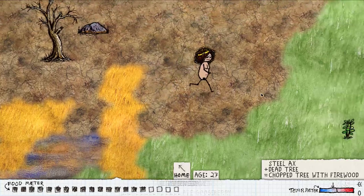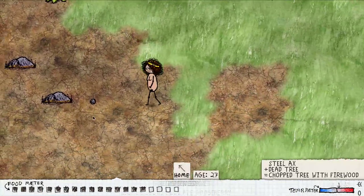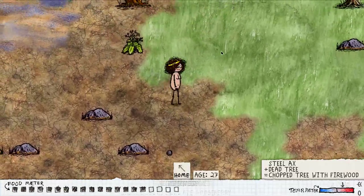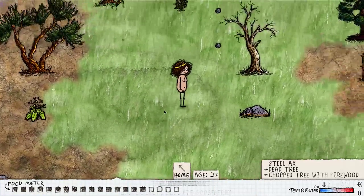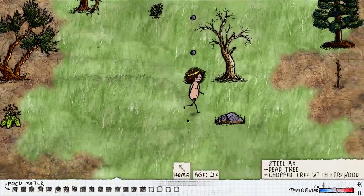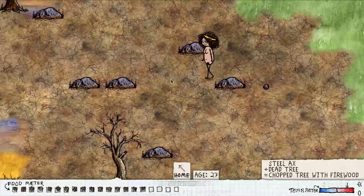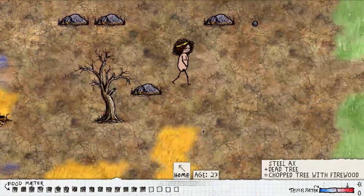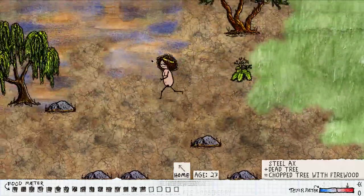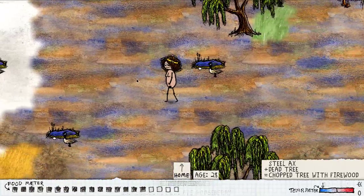Your temperature meter is based on what tile you are standing on, and there are different biome types. The first biome type is the plains biome — this green biome we are standing in right now. Then you have your desert biome, which is the cracked brown biome. That is going to be one of your hottest biomes. And you have the marsh biome, which is the bluish-brown that we are in right now.